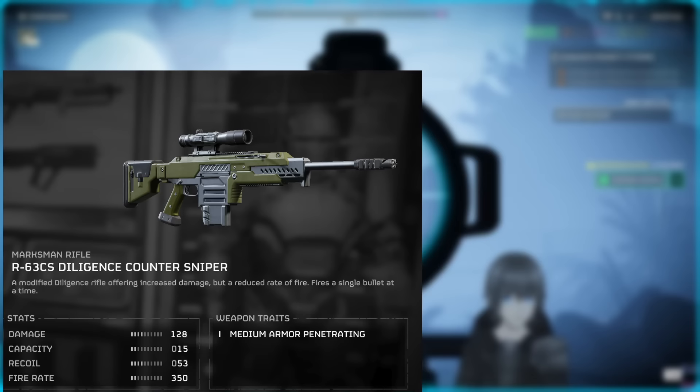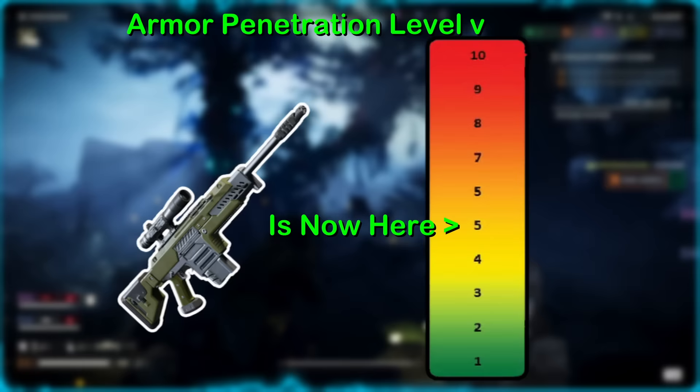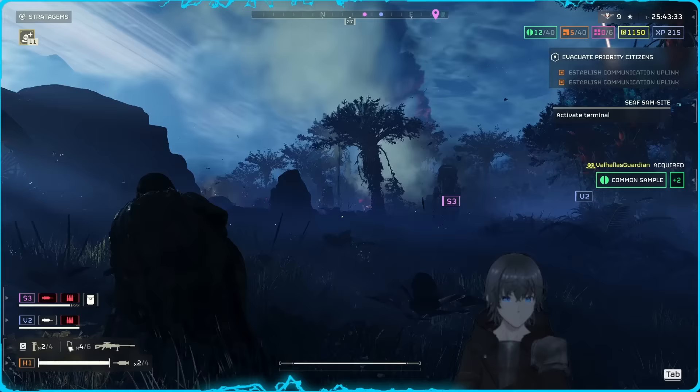The Diligence Counter Sniper, which I'll simply refer to as the CS, is a DMR now packing medium penetration instead of light penetration like its counterpart — a change that has been all but demanded by the community since the very first week of the game, myself included.